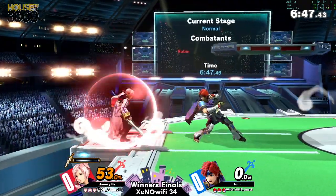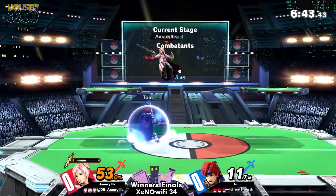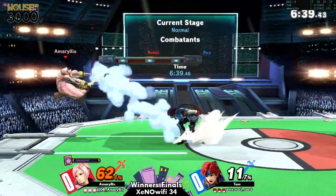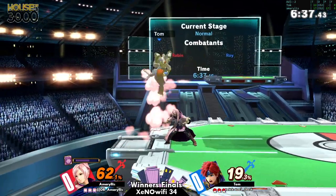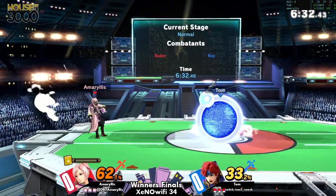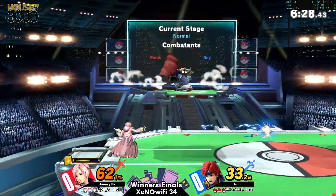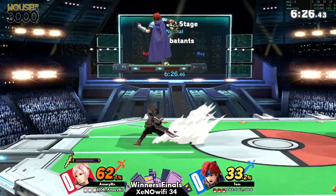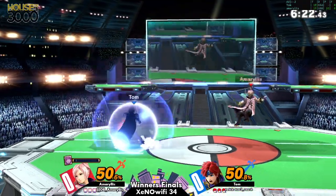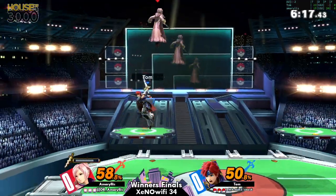Right here we have Tom just going in straight for those springs — the nair and the fair are blending perfectly. She's at that perfect weight and her hurtbox obviously leaves room for his combos. Roy's also at that perfect weight, but once Roy's off stage against Robin it can be quite problematic for him, especially since he kind of leaves himself vulnerable with those recoveries. This will be interesting.